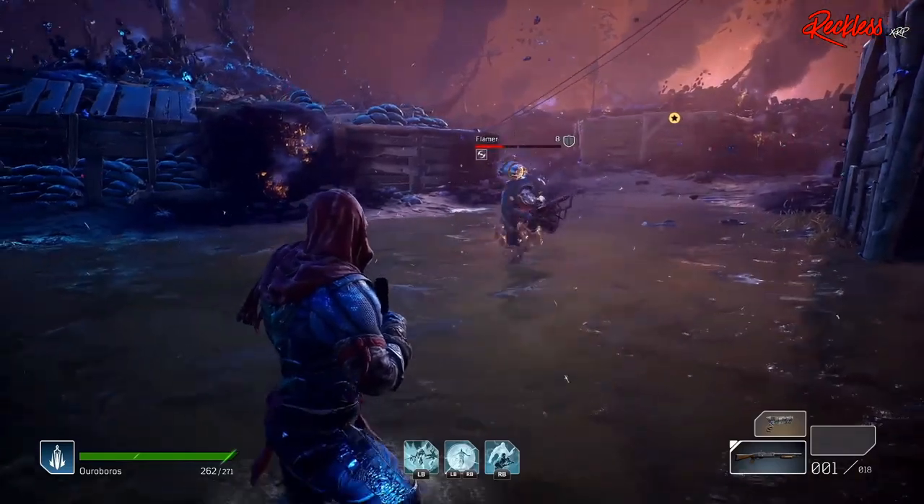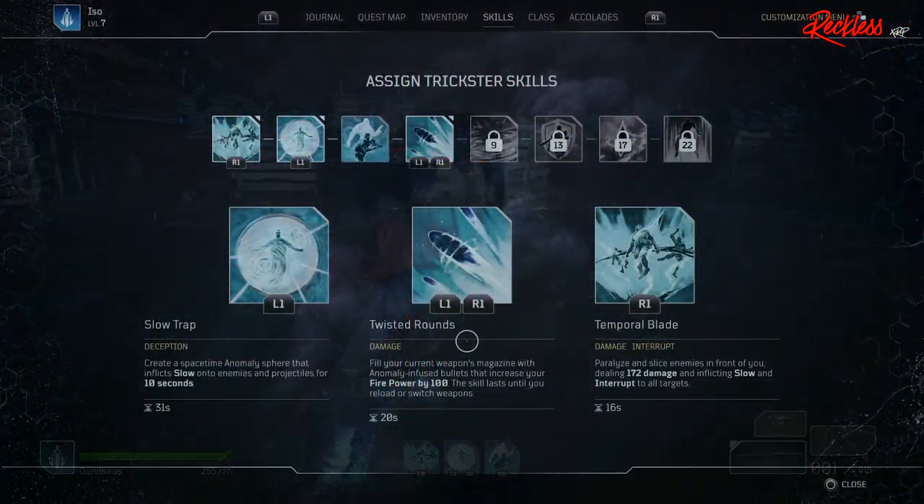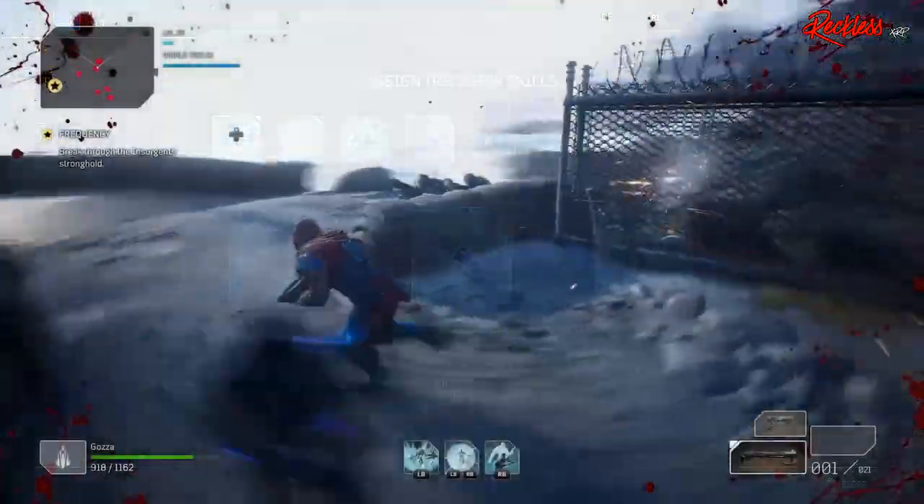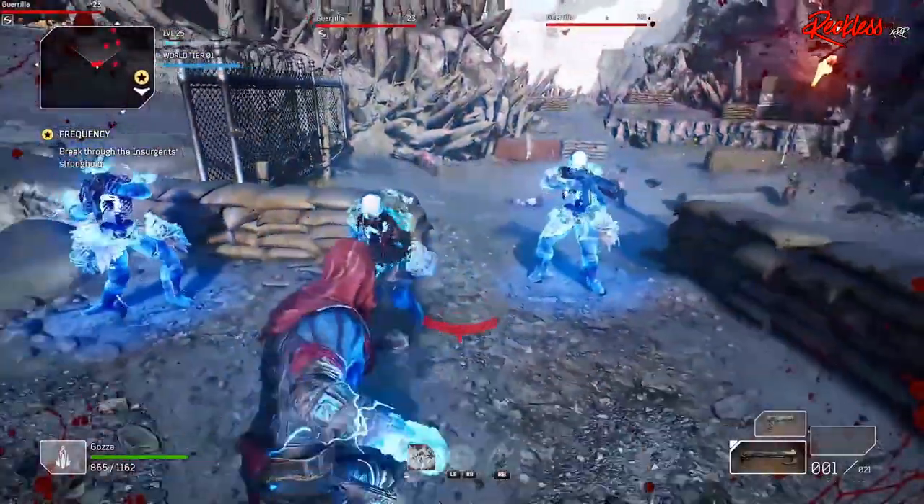Let's go over my skills. For legendary farming in the demo, I had been using Slow Trap, Twisted Rounds, and Temporal Blade. This may change because I do like using Hunt the Prey in order to get behind my enemies and slow them down. I may switch out either Twisted Rounds or Temporal Blade for that, but I don't know as of right now. As we progress through the game, I will be upgrading to some of the newer abilities — I just got to play around with them to see how they work.